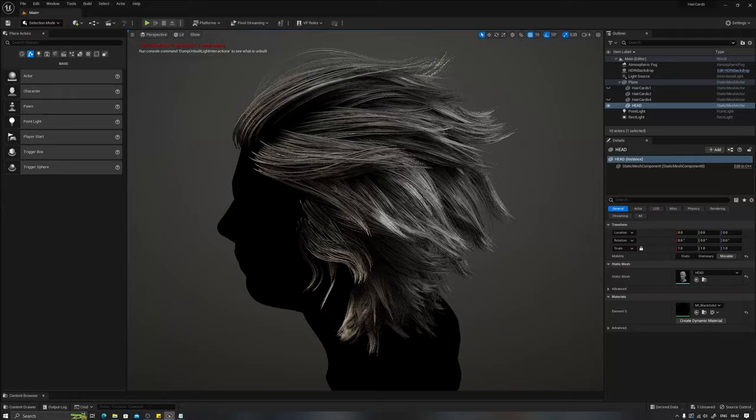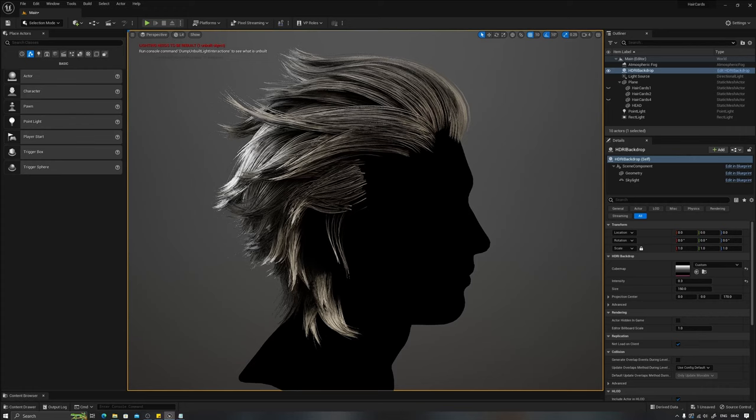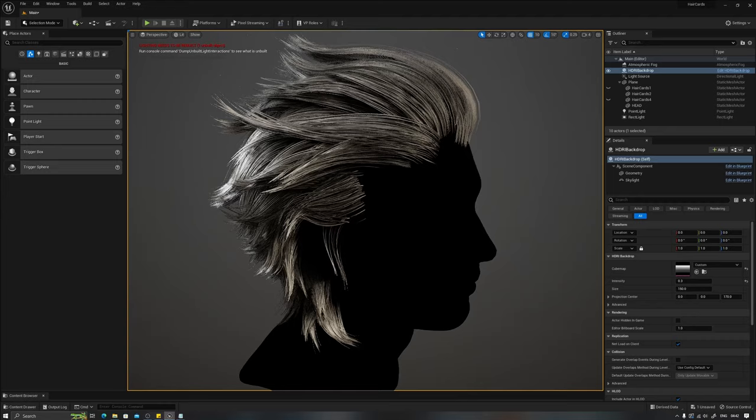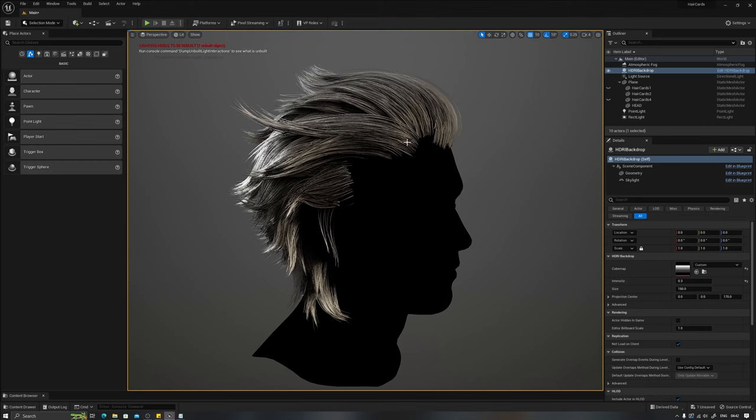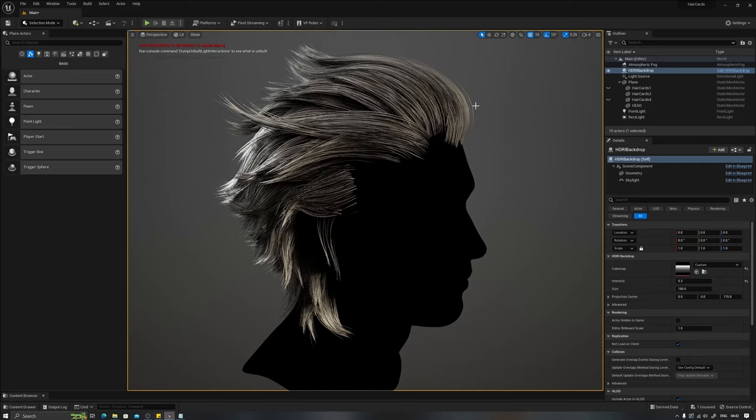The second technique is a little bit manual and a little bit automated. This one might be similar to what was used in games like Final Fantasy 15 — those kinds of hair cards or techniques they may have used in creating those hair strands.